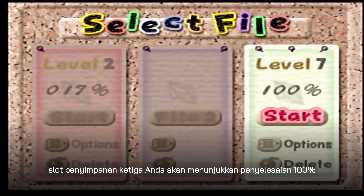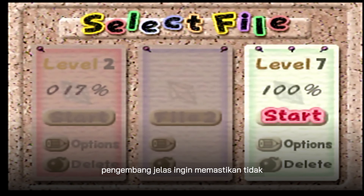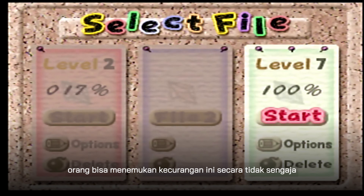Your third save slot will show 100% completion. The developers clearly wanted to make sure no one could stumble upon this cheat by accident, so they made the requirements super specific.